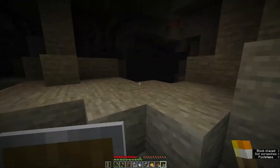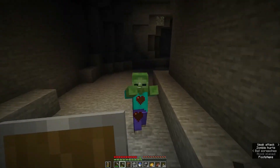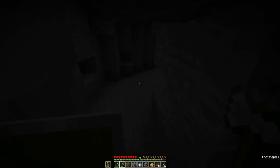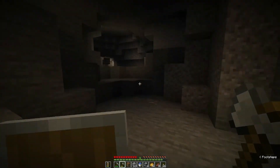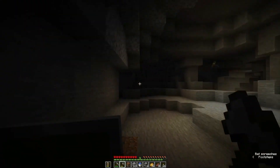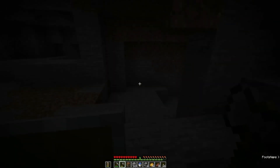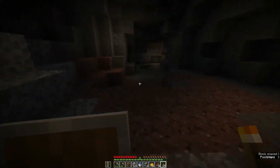I want to not waste too many torches up here. There's some more iron — ignore it, we don't need it. More coal, more iron. I need to find somewhere where the cave goes lower. Looks like I might have to just dig down. Actually the cave goes down a bit here.